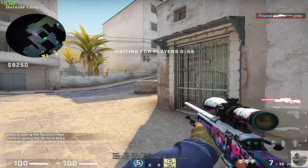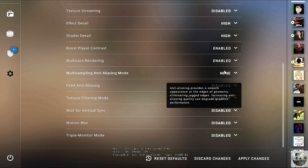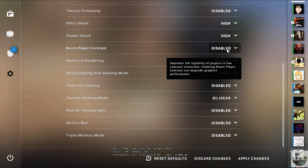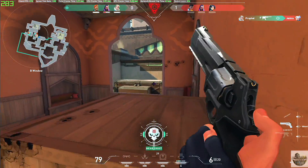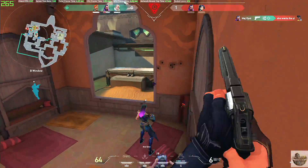But what they changed in this last update was a little bit different. They added the ability to boost player contrast, which improves the legibility of players in low contrast situations. I believe this is in response to the colorblind mode in Valorant — in Valorant you can make people glow purple or gold, which makes it really easy to spot out enemies.